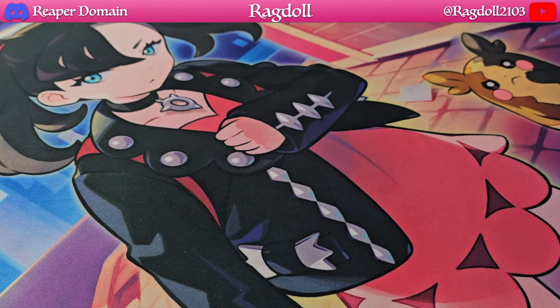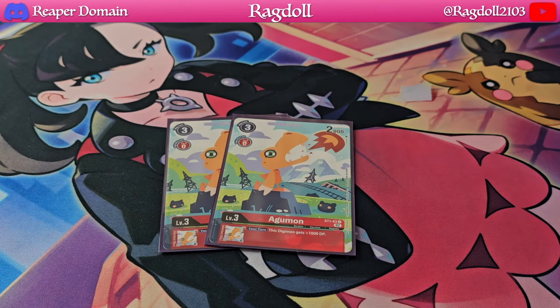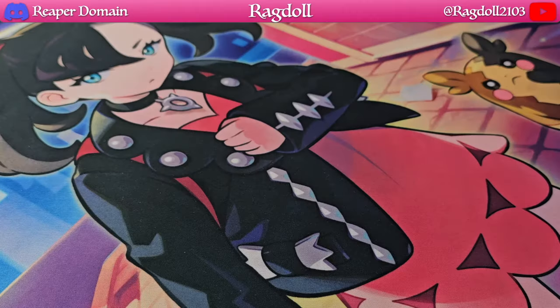To wrap up the level threes, I'm playing two copies of Agamon. This card just gives your Digimon plus 1000 DP — a really good inherited effect. It's something that's really necessary for decks that deal a lot of security damage. It works for WarGreymon but also for Gallantmon as well. The Agamon is the card I'd take out if you wanted to add an extra copy of the EX2 Guilemon.